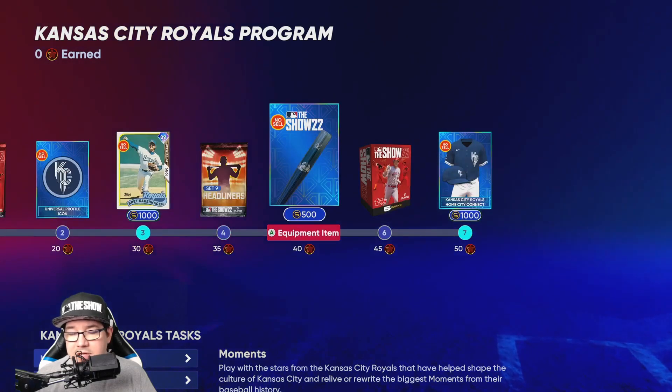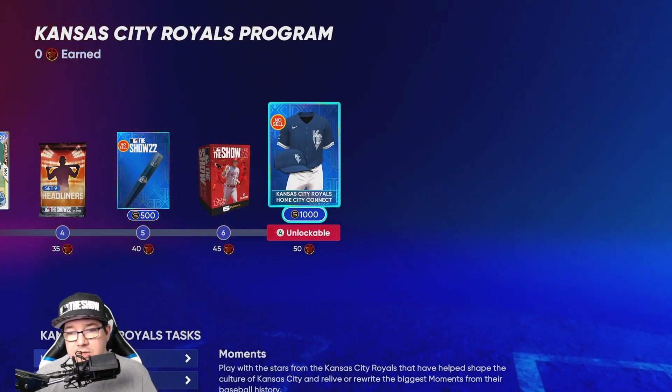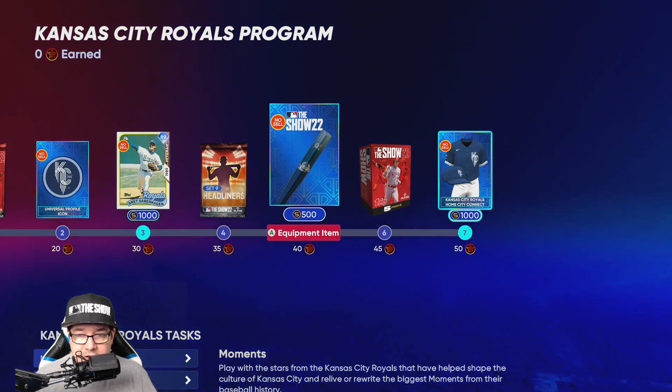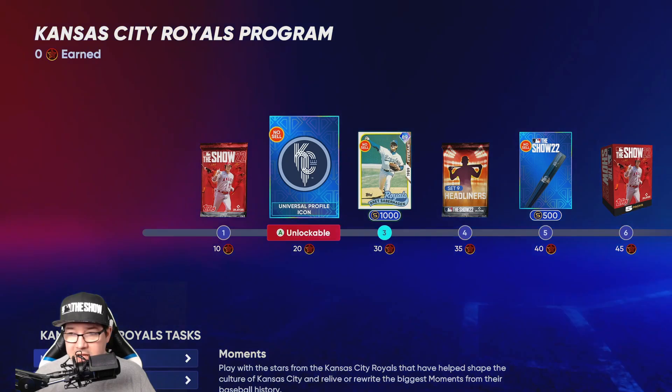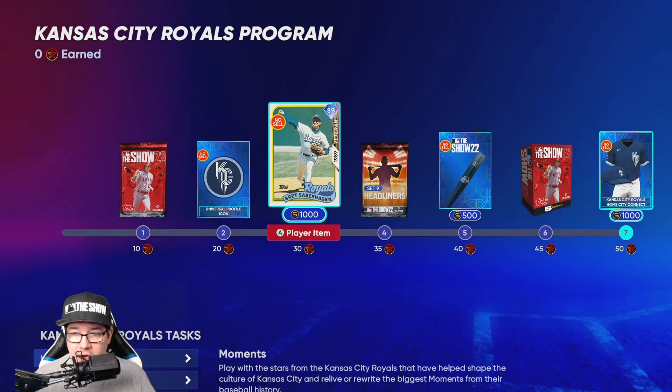You're going to get a couple packs — a Headliners Pack and another five pack. You're going to get the Jersey and Hat Combo, a beautiful bat, and the icon of the KC Connect. You're also going to get Brett Seberhagen at an 89 overall.